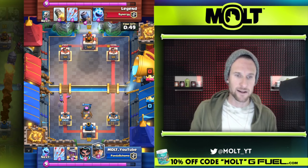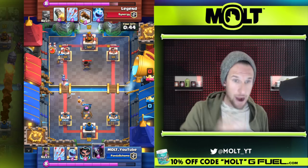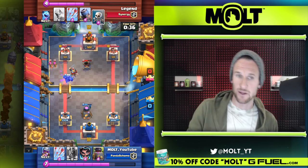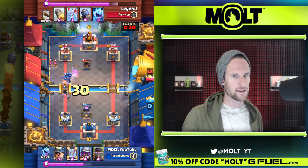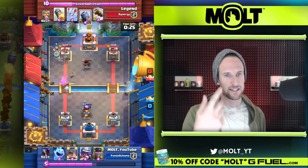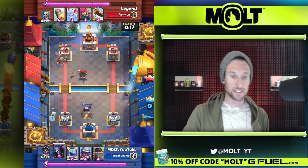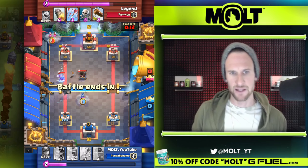We're gonna be able to send in our miner. He drops his mortar again, but our miner is going to distract his mortar as the musketeer does work over here. Then our Pekka comes in once again, doing work and shutting things down. I send over the electro wizard — it probably wasn't the best call. I arrow those because I wanted that fire spirit to do what it did. We send our miner over one more time just to keep his cycle messed up.